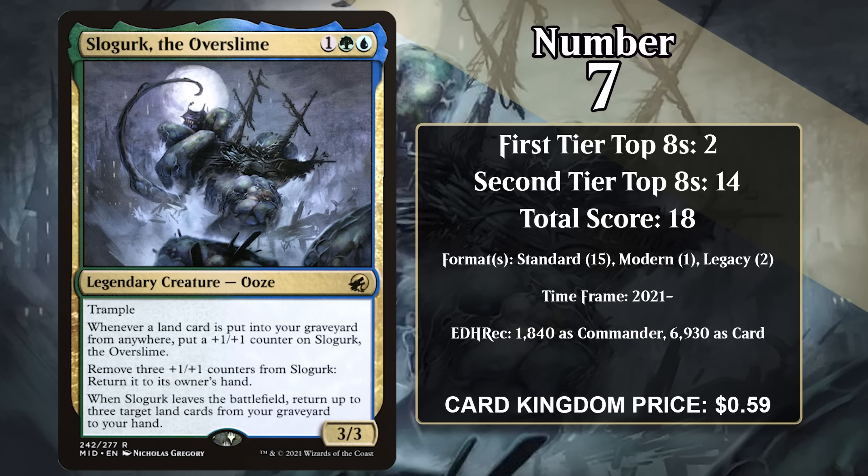Because we keep on getting cards that cost 1 generic, a blue, and a green, all three of the cards at the bottom of this list are in danger of falling off of the list in the future, as none of them have seen play in quite some time.